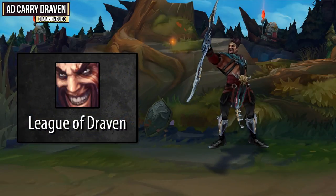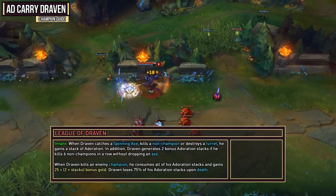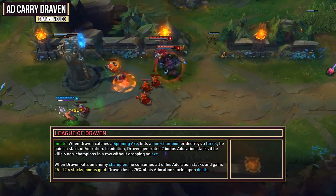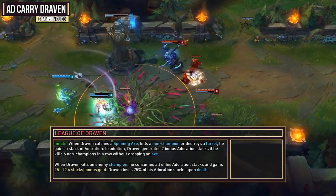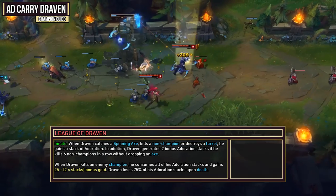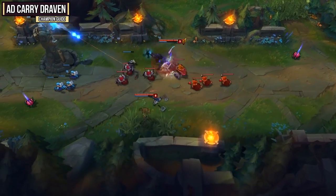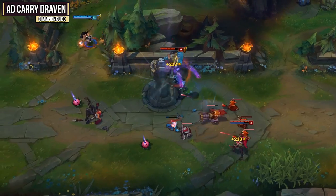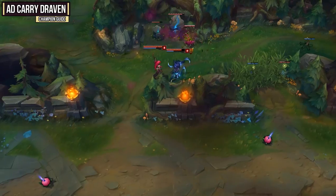Let's look at your abilities, starting with your passive League of Draven, which is great for its additional gold whenever you get kills. When Draven catches a spinning axe, kills a non-champion, or destroys a turret, he gains a stack of Adoration. He generates two bonus Adoration stacks if he kills six non-champions in a row without dropping an axe. When Draven kills an enemy champion he consumes all his Adoration stacks and gains 25 plus 2 times his stacks in bonus gold. Draven loses 75% of his Adoration stacks upon death — that's usually why Draven gets ganked a lot when he has many stacks, because nobody wants him to cash in and snowball. If you have a lot of stacks, let your jungler or mid laner know that you need a gank and try to cash in.